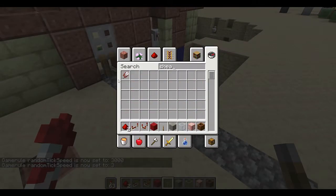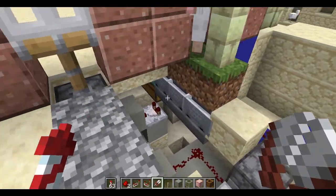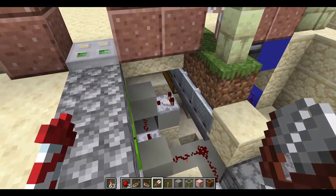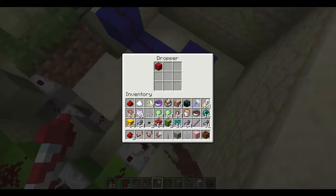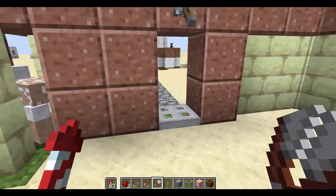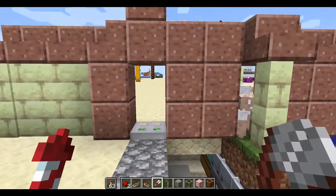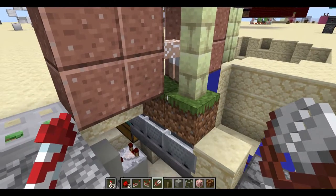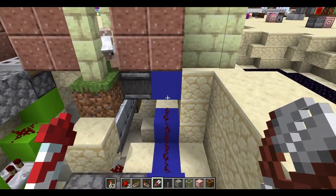We'll get some shears and demonstrate. We have some minecarts with hoppers under the grass — they're on rails on hoppers — and we put that through, and the comparator there has sent a signal through to the RS latch, which has put the item into there, deactivating this comparator and turning off this redstone line to the piston, and we can now walk through the door. The idea with this is giving the players an incentive to shear the sheep, so you might have a commonly used shop in here, for example. Eventually the sheep will regrow its wool, and it'll eat the grass, and the observer will detect that and send a signal.